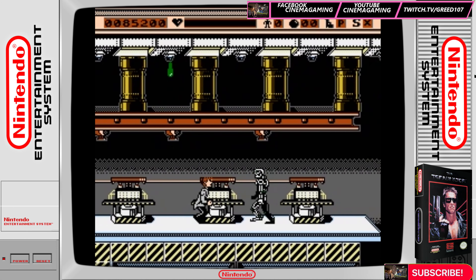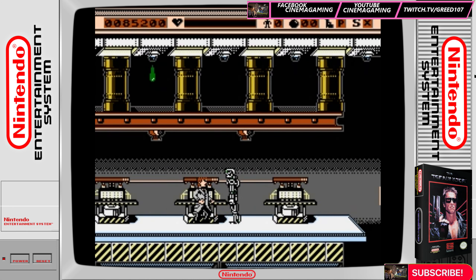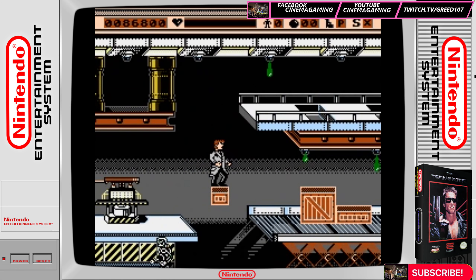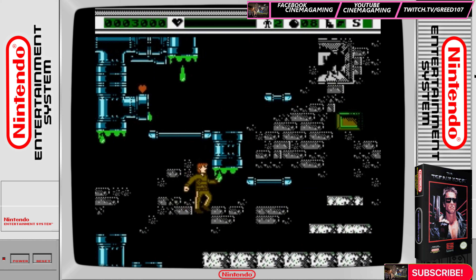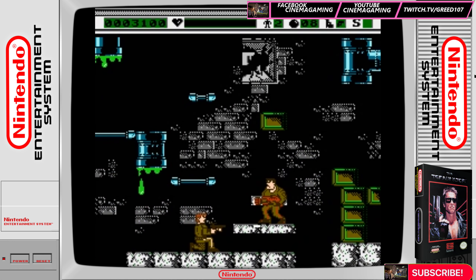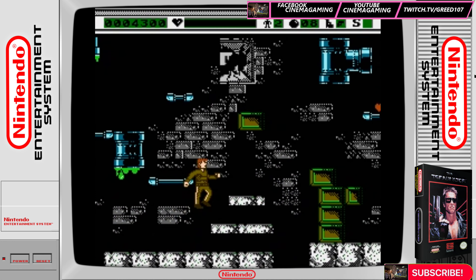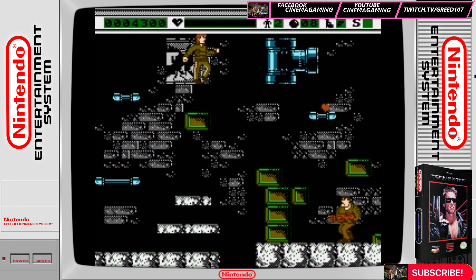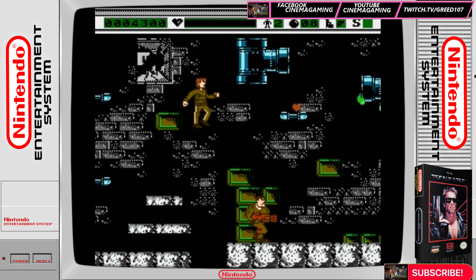The Terminator for the NES is an action platformer game. The controls are very basic — you have your attack button and your jump button, and you can switch between weapons like grenades. Jumping is kind of a problem, as you don't have 100% control of Kyle when he jumps. This is a problem since doing some of the tricky parts of the game calls for precise jumping on platforms.